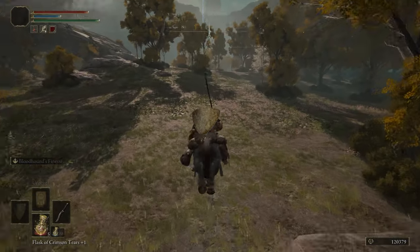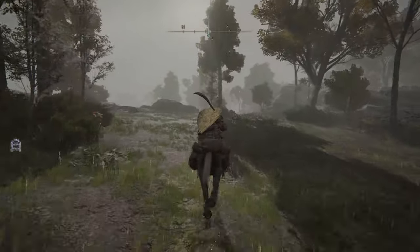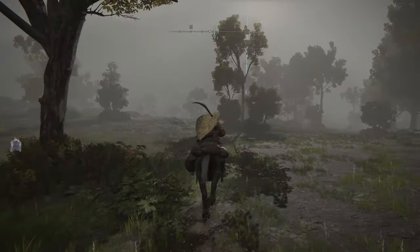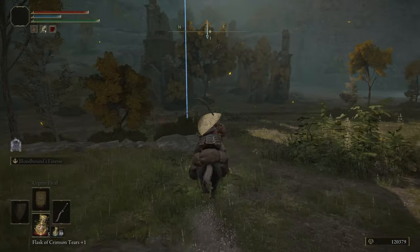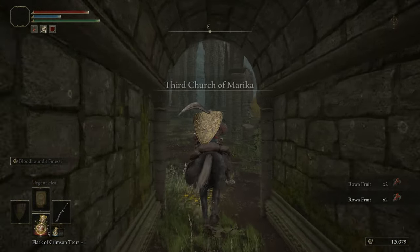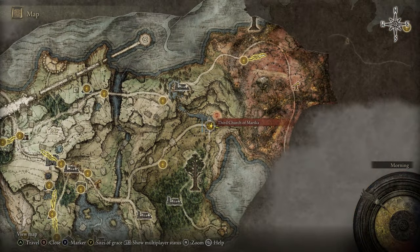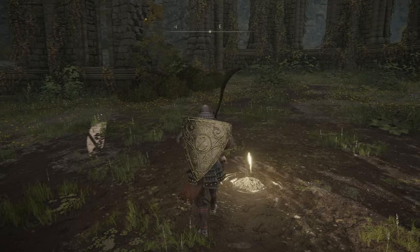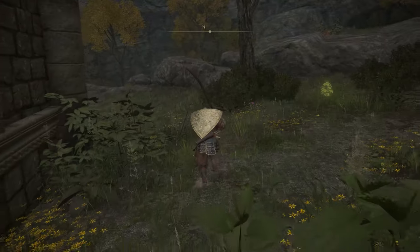From here I'm going to show you another location you need to go to. Call your horse — it's pretty easy, just go forward. I want to show you guys how to get to this location because even if you're still new or early in the game, you can still do this, but you have to get to the Church of Marika first. This is very important — get to the Church of Marika.